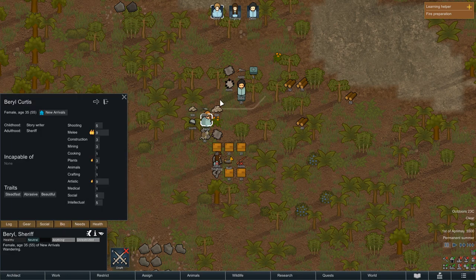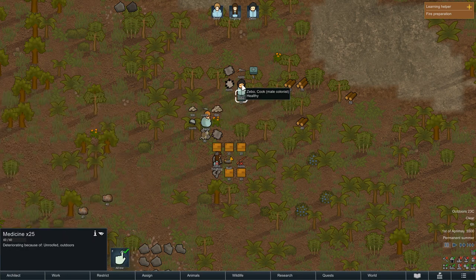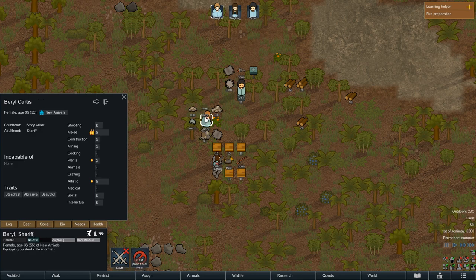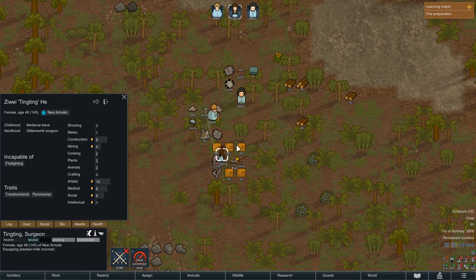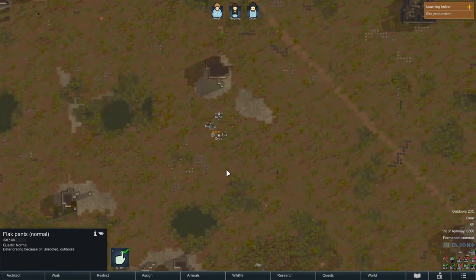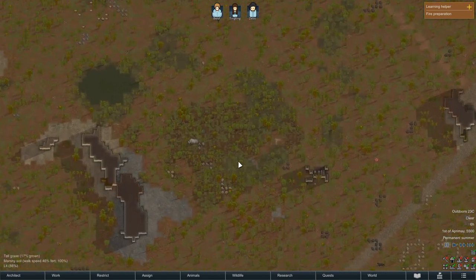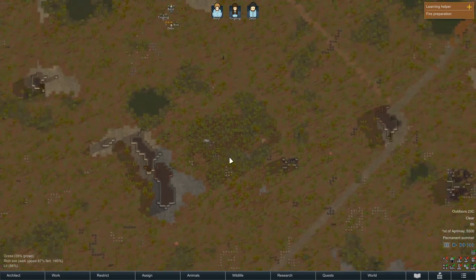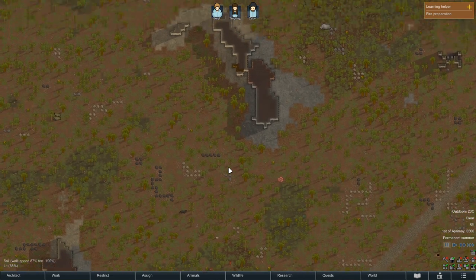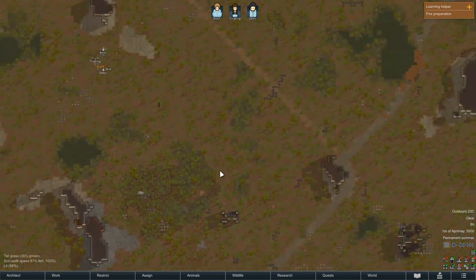Barry is melee so he takes this knife. Zebo is not bad in shooting, so he can take this bolt rifle. Ting-Ting is very bad with everything, so maybe it's better if Barry takes the revolver and Ting-Ting takes the knife — just for the moment. And we need to find a place where we can actually cultivate the soil. I like this area.